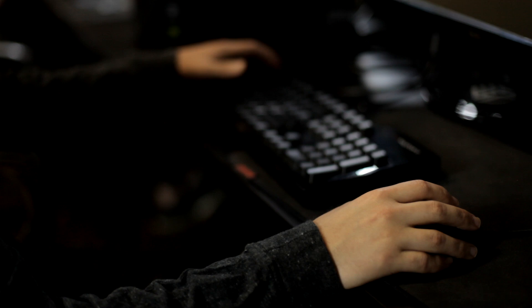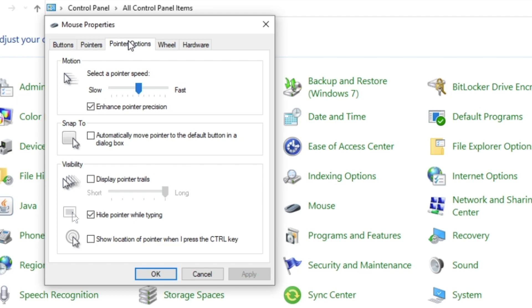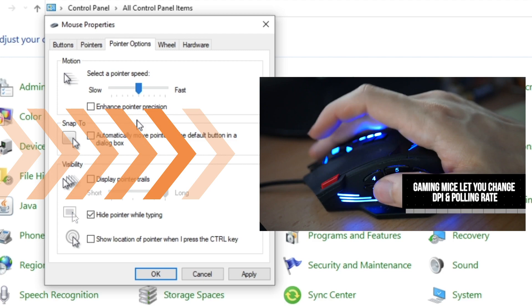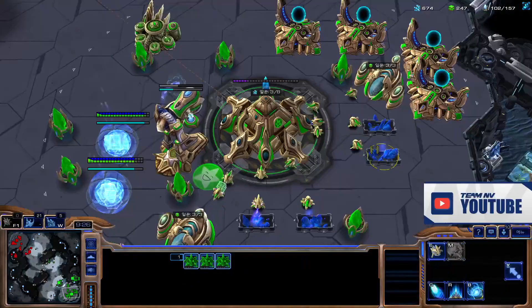For the mouse, go to Control Panel and select Mouse. Turn off Enhance Pointer Precision because this lets Windows take control of your mouse acceleration, and move the pointer speed to the 6/11 position. We did a separate video on DPI and sensitivity that goes more in-depth on the hows and whys.